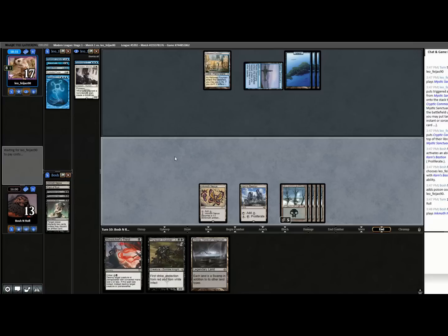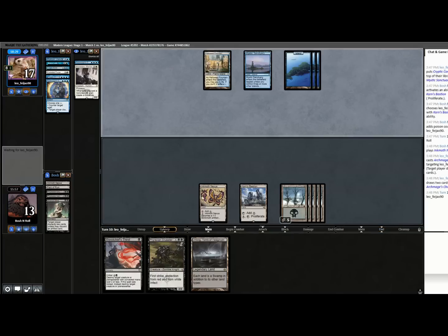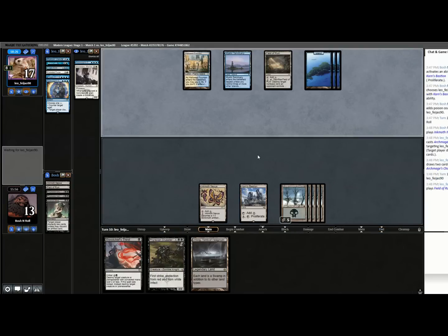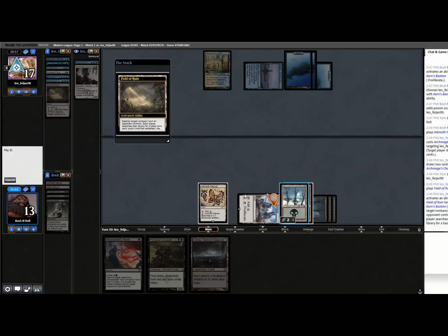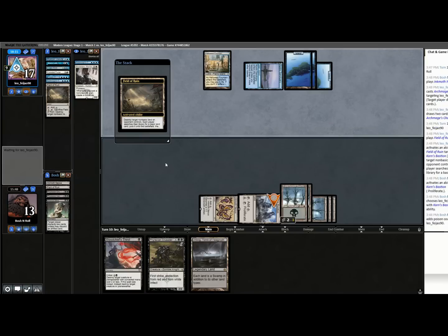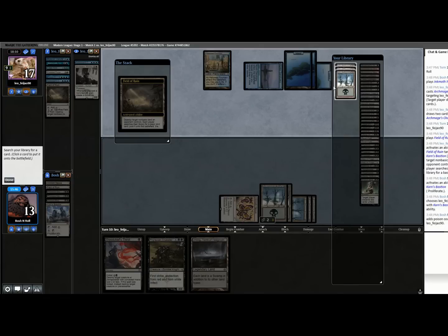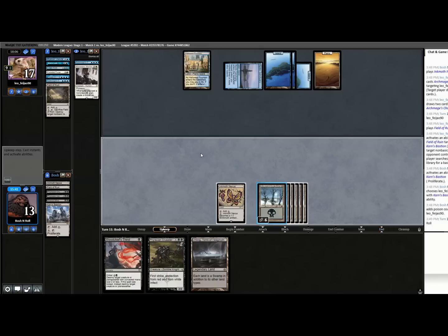It would be such a bummer to get them to nine poison and then lose. But Cryptic Command only bounces my Nexus — I can attack, they bounce it, and then I play Crusader and just replay Nexus. That's not even bad. They can't just take the hit either. So they bounced it — you're back in, you're in. Protection from white is going to be huge. Force of Negation. What are they trying to set up?